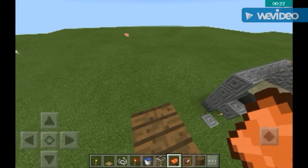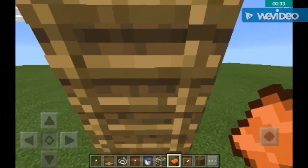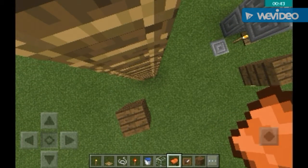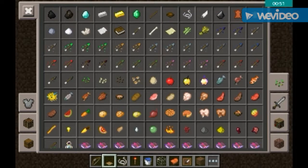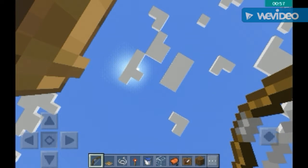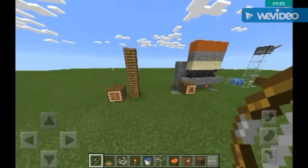Did you know that if you climb down and in the process you press sneak, you just stop there — you don't go up or down. If you press the forward button only then can you go up. This can be used for many purposes, like in skywars or survival games. It's like chasing a monkey that's climbed a tree — you can use it in skywars so you don't fall off the ladder.